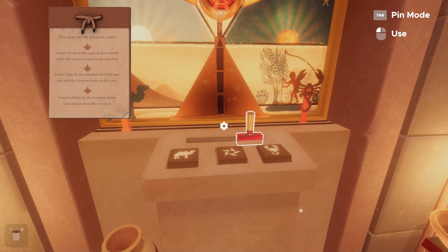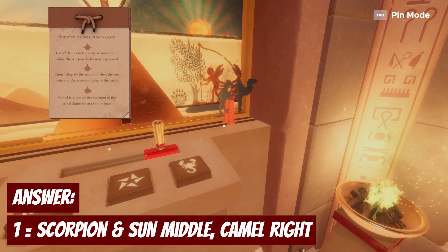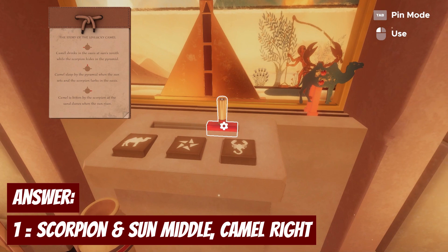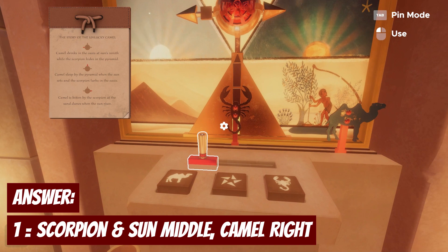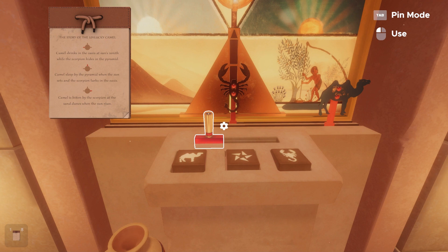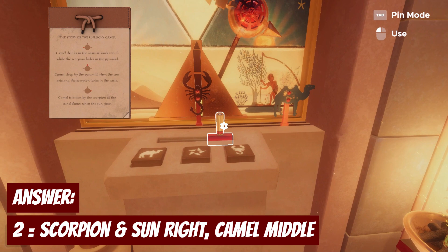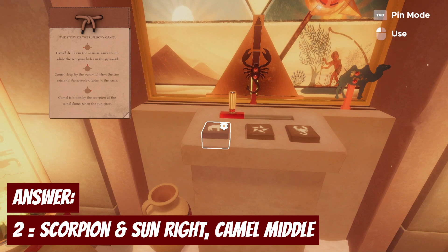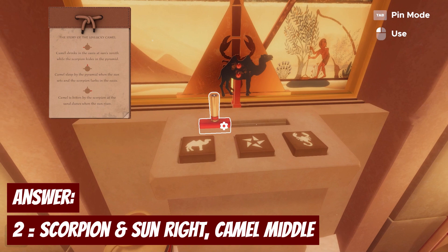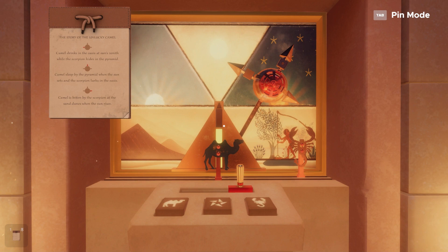To get the camel to drink in the oasis — the oasis is the jungle swamp thing on that side — we want to get the camel over there. The slider indicates position, so sliding right moves the pieces right. We flick that over. The scorpion's hiding in the pyramid, so to move it right to left we flip this back and hide it there. That completes scene one — the sun was already in the middle. For scene two, camel sleeps by the pyramid when the sun sets: move the sun one to the right into the night sky, get the camel over into the middle by the pyramid, and the scorpion lurks in the oasis so we get it back outside. Scene two is complete.